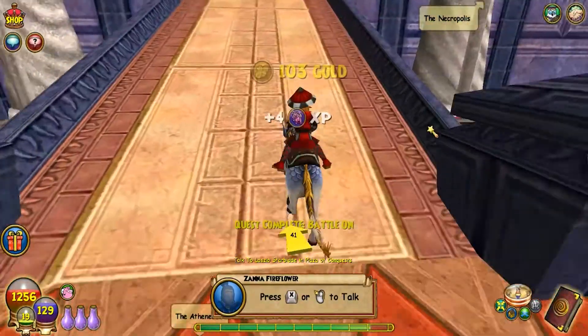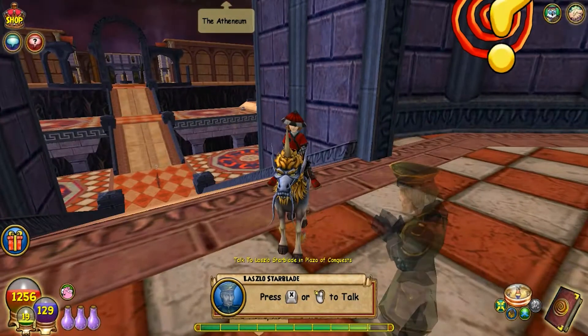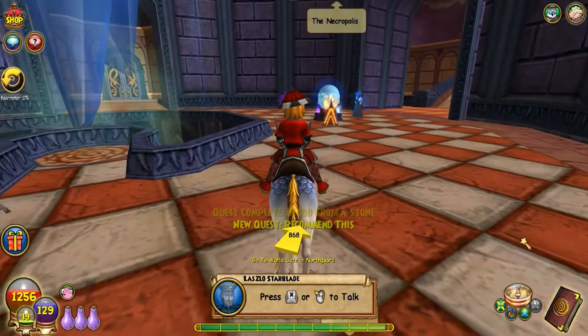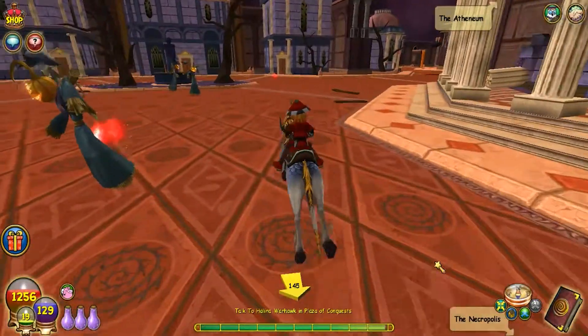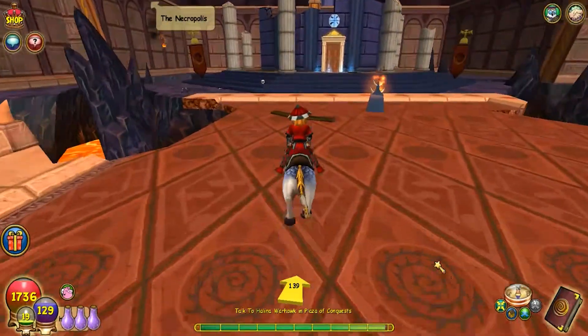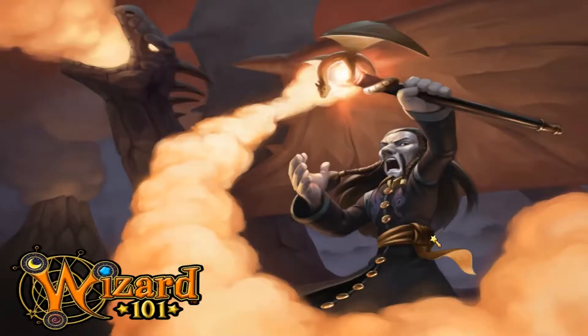I just killed that guy for a recommendation — I wonder if he was important. We're heading back to the world gate in Northgard again, keep having to go back to Grizzleheim and Dragon's Pyre. We're fighting again — is this the shield lady? You guys know the shield lady? Because if it's the shield lady I'm gonna cry, the shield lady sucks.